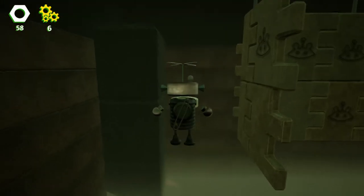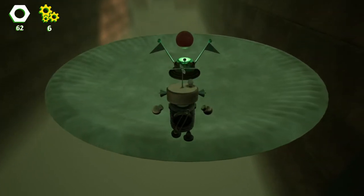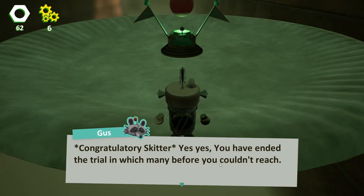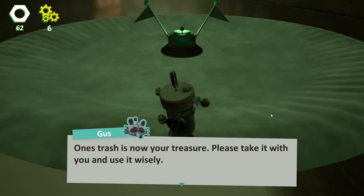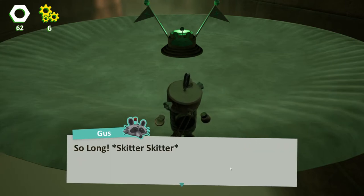Press it once, then press it again — that got it. Cool, all right. Press it once, then press it again, then press it once, press it again for the long jump. Ooh, I barely made it. Congratulatory Skitter — yes, yes. You have ended the trial which many before you could not reach. I'm not sure if these words are representative of this person's ability to talk or the developer's ability to type out the sentences — I'm not sure if it's styling or just an error, but he's got a unique way of talking if it's deliberate.